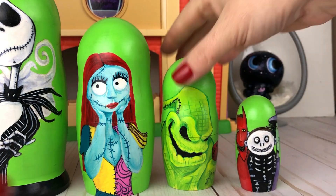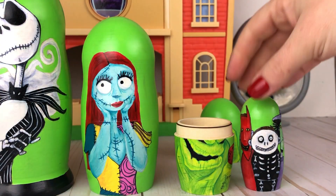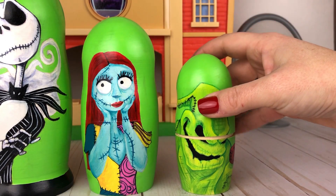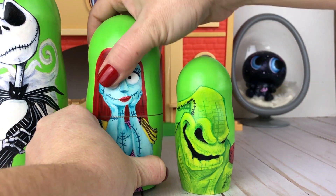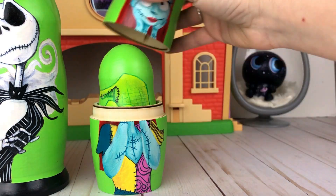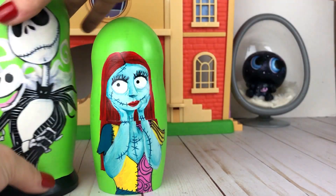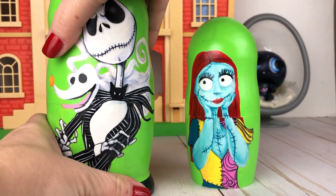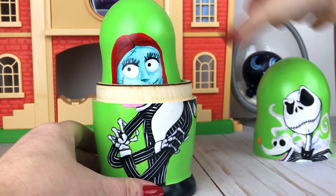Next we are going to open up Oogie Boogie and put them inside and close the lid. Then it's Sally's turn — open her up, put Oogie Boogie inside, and close the lid. Then up next is Jack the Pumpkin King — we are going to open him up and put Sally inside.